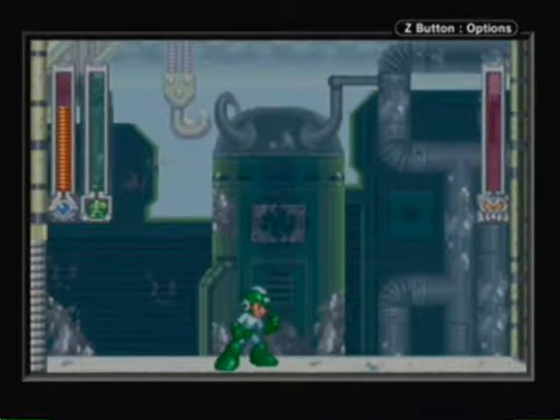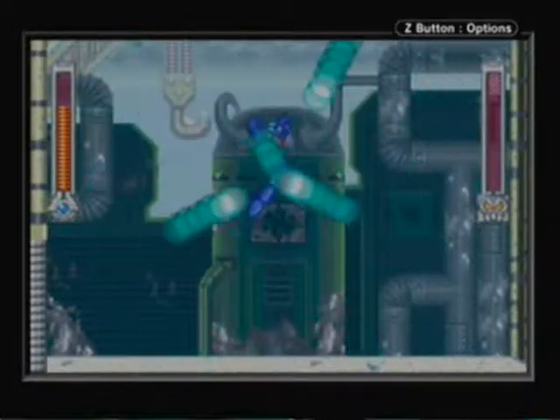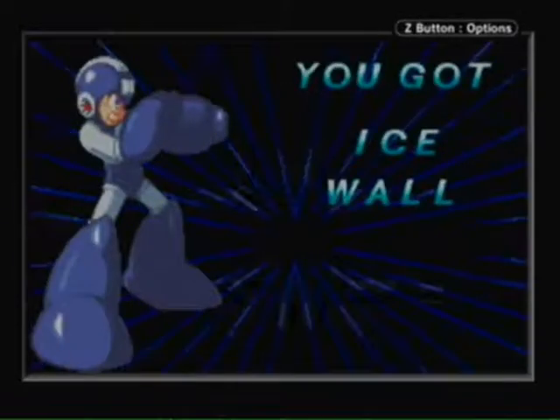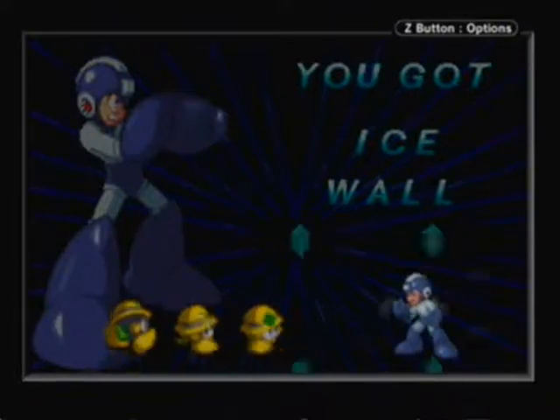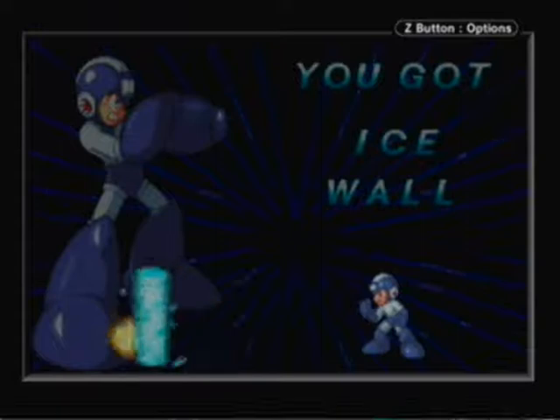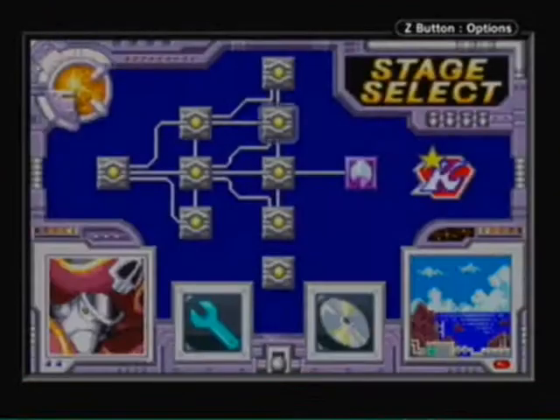For defeating Cold Man you get the Ice Wall weapon, which is pretty powerful if you hit an enemy with it. It can be used as a frontal shield to block certain enemy attacks. You can make one, hop on top of it, and jump to a higher area. You can also use it as a sled — make it, push it, and hop on top as it moves to ride to certain areas. Overall it's not too bad of a weapon: really powerful with fun utility uses.